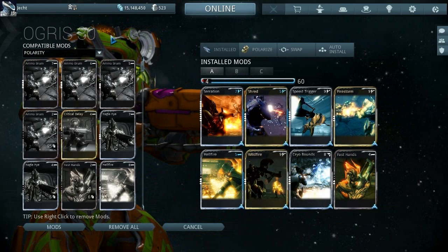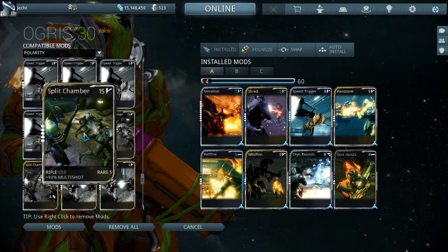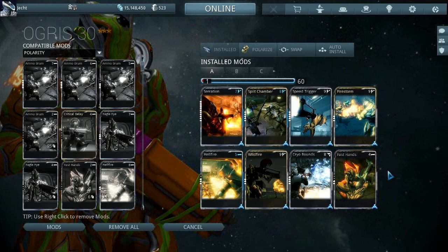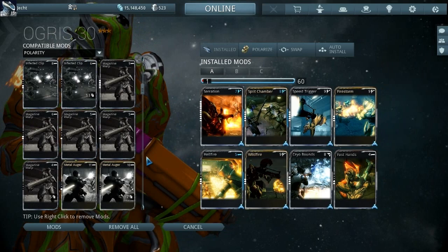If you're going to forma this another time — this has been done three times as you can see — I would probably recommend a V polarity for it, because if you put multi-shot in here it becomes insane. The damage instantly goes over 10,000 — it literally doubled the damage because a lot of the time this thing will fire two rockets at once. That is the way we were heading to set this up, but I ran out of formas and moved on to other weapons. The multi-shot works really well in here, and fire rate is still technically needed as well.